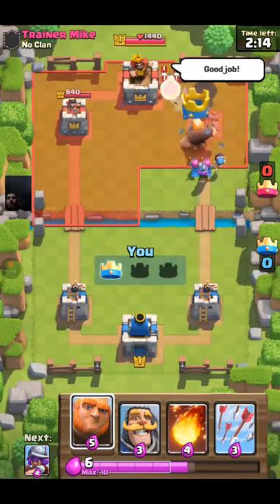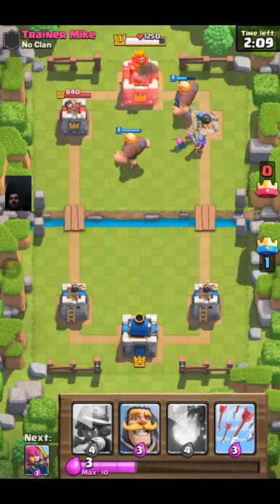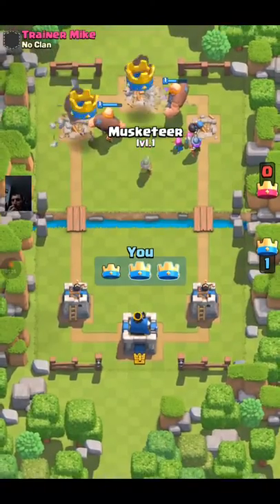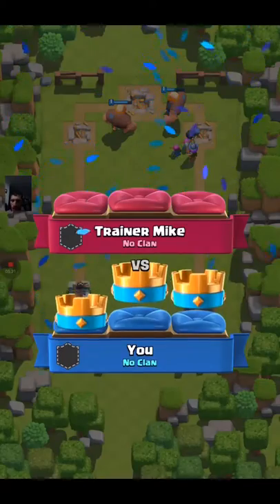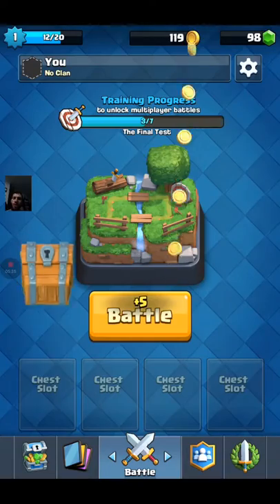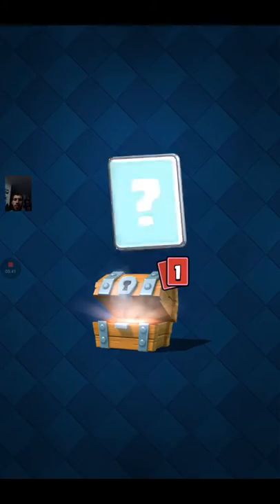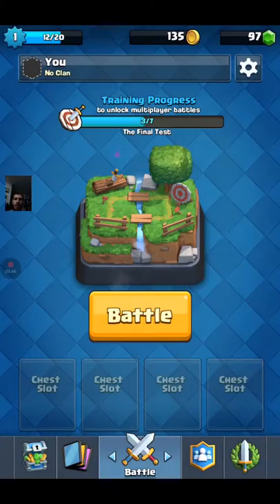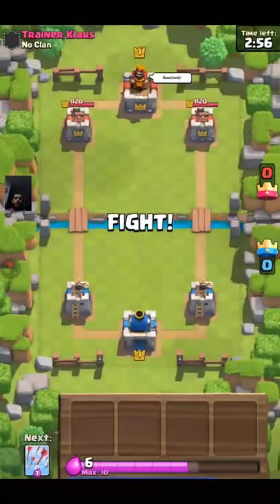With this being just a trainer, they're not going to really put in those fancy thoughts of 'hey, I placed all my elixir, I can attack their tower.' They'll probably play a little more wisely as a human, but as a trainer they won't. Let's open up our next wooden chest and see what we get. Pretty soon we should be getting an epic. I think it's just giving us commons right now — I don't remember when it gives us our first epic, but usually you leave training camp with one or two epics, I believe.